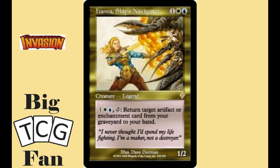The number two card is Hanna, Ship's Navigator. For one colorless, one blue, and one white mana, you get a 1-2 creature that you can pay one colorless, one white, and one blue mana to tap Hanna and return target artifact or enchantment from your graveyard to your hand. This is a very powerful ability that has only gotten stronger and stronger as more and more shenanigans for both artifacts and enchantments have come out in the game. On top of it, her colors are the best two colors for both artifact and enchantment fun.